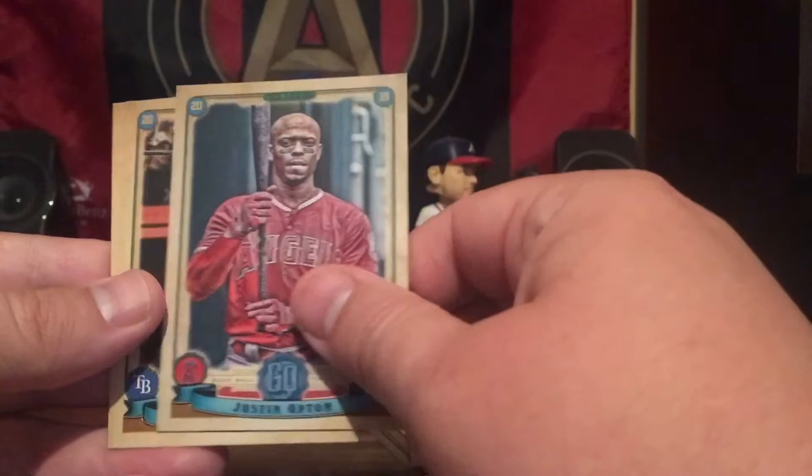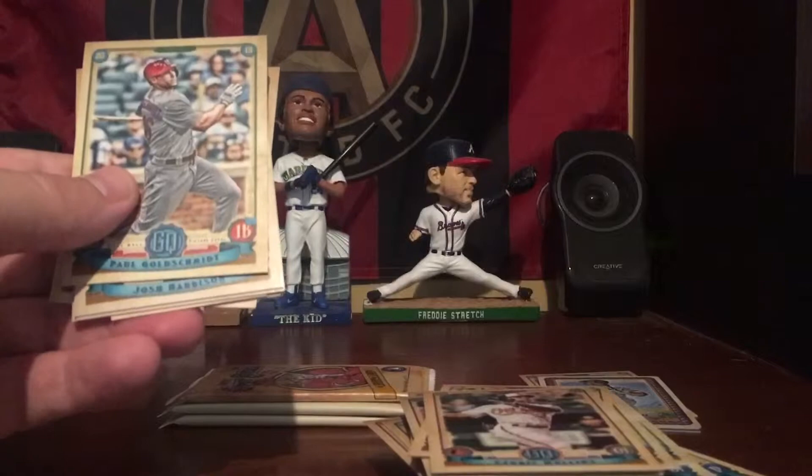Next up we have Evan Longoria, Aramis Garcia, Starling Marte, Justin Upton, Mike Zunino, and Cedric Mullins rookie card. Two more regular packs and we get into our exclusive parallel packs.